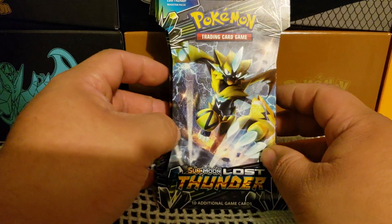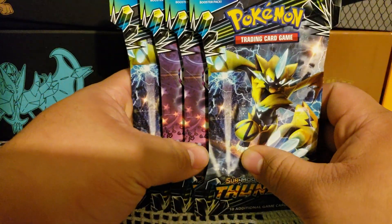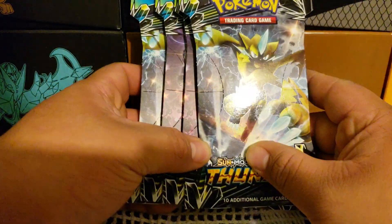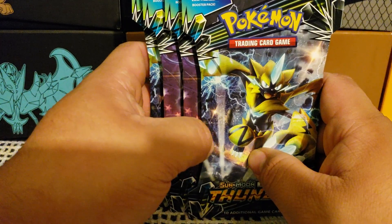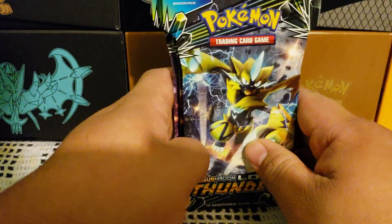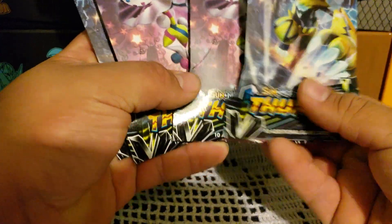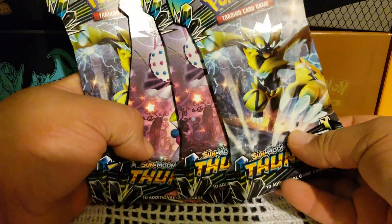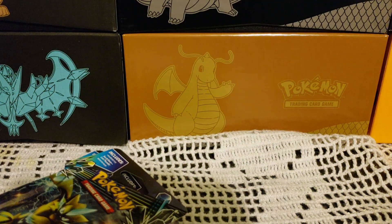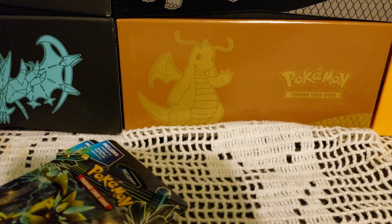Hey YouTube, this is SentaiFan45 here. I just got back from a trip to Mankato. I went there to get the new set that came out — Lost Thunder — and products like that, because my local Walmart here where I live does not have the stuff; they probably won't have it until at least another week or so — they're pretty slow on the update. So I got four packs of Lost Thunder and I also picked up a Pikachu and Eevee collection box that I will open in another video, but I'll first open up these four packs, so let's get into it.